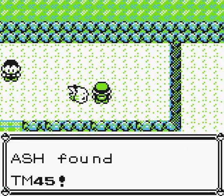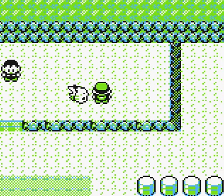This is TM34 — it's Thunderwave, which Pikachu already has. It's an excellent support move that paralyzes the target and is used very much in competitive play. It's not really standard in a walkthrough, so we're going to go ahead and move forward.